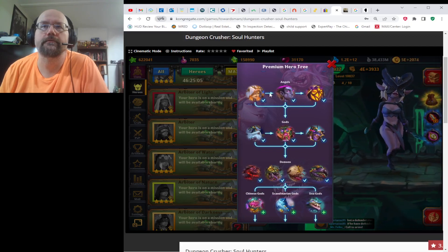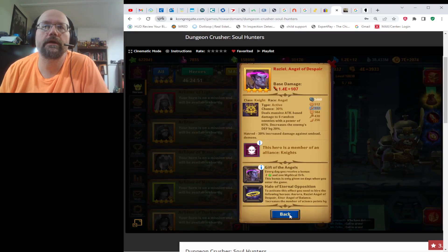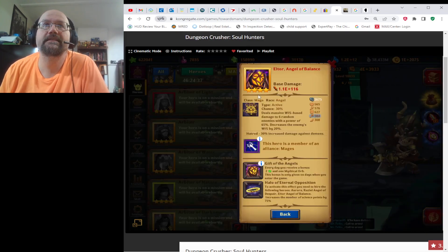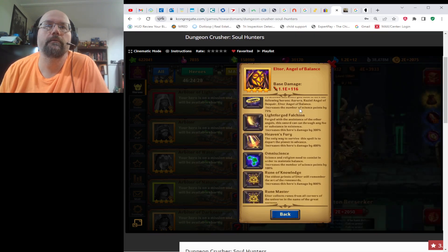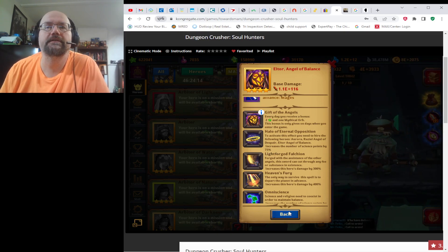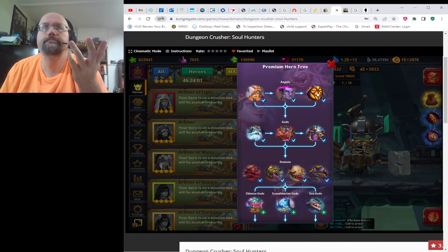This is where you start getting into good heroes you really need. Aurora is pretty good — she does a buff that increases the HP of all allies by 100%. She costs three voids. Next there's a hero who costs five voids — he gives you two guilds per day and a mythical orb, used for crafting mythical equipment. Then Eledar, who also gives two guilds and a mythical orb. These angels also grant a science bonus, and if you have all three of the angels you get a 75% increase to your science.